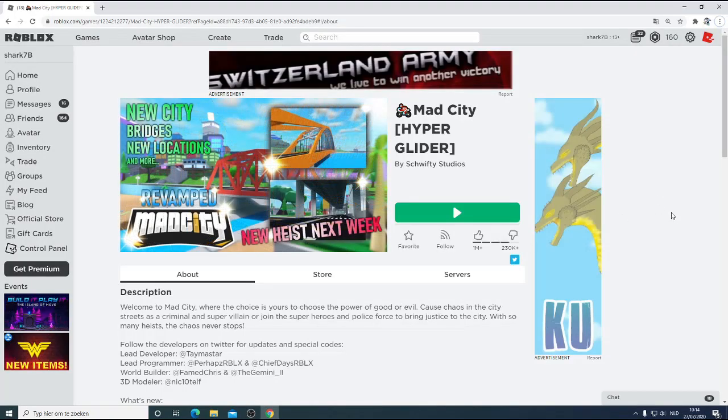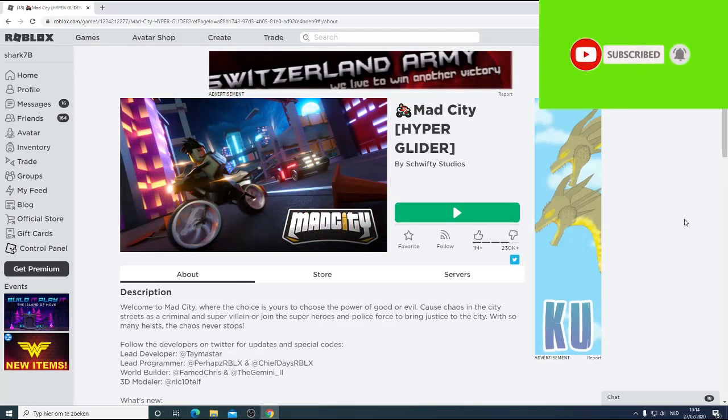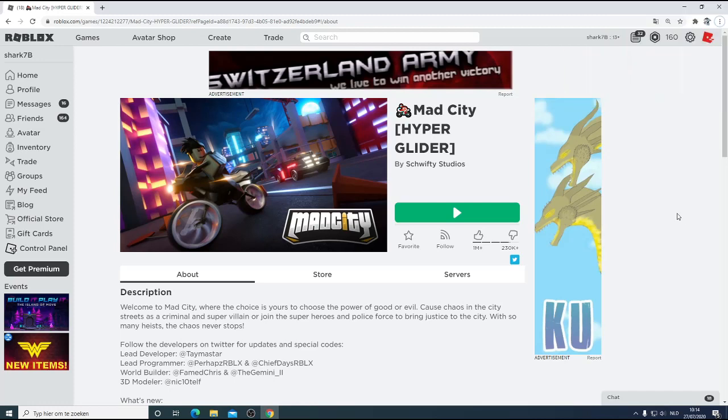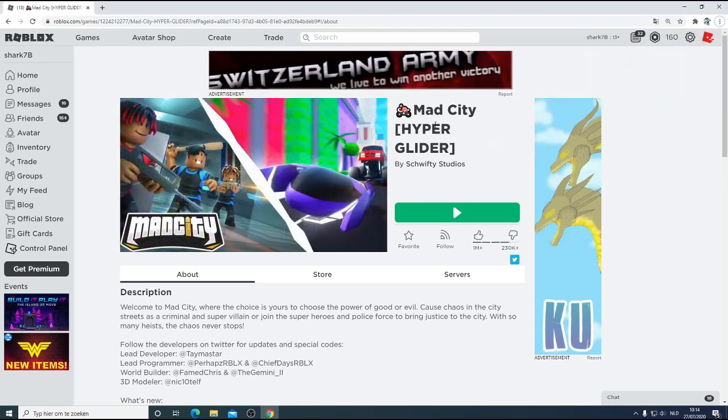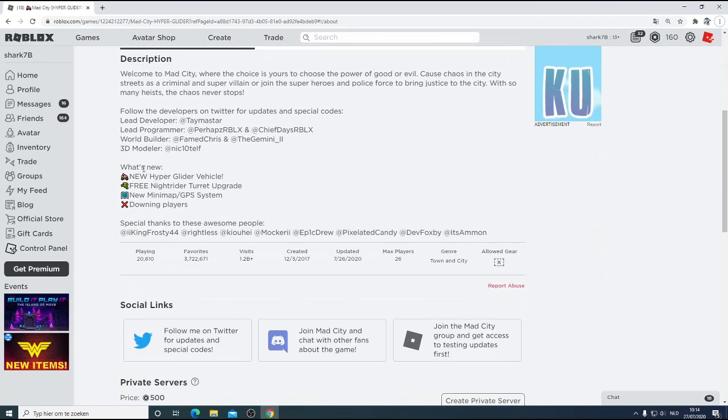What's up guys, welcome back to another Roblox Mad City video. Like and subscribe for more Roblox content, I really appreciate it. So Mad City has a new update: the Hyper Glider, which is basically a flying bike, really cool. What's new includes the new Hyper Glider vehicle, free Night Rider turret upgrades, and a new mini map and GPS system.